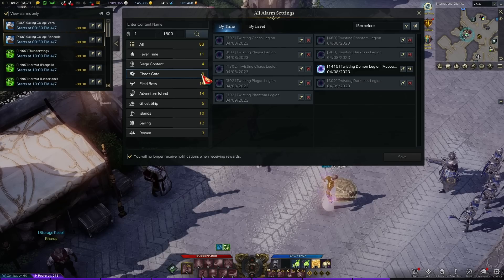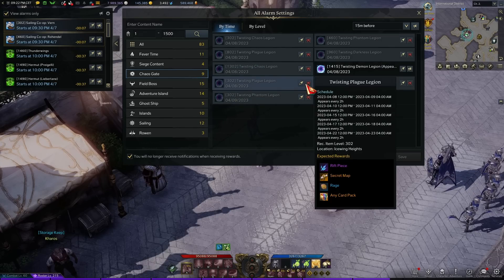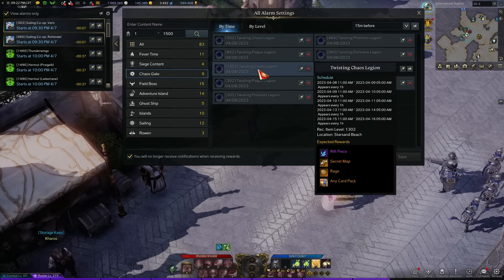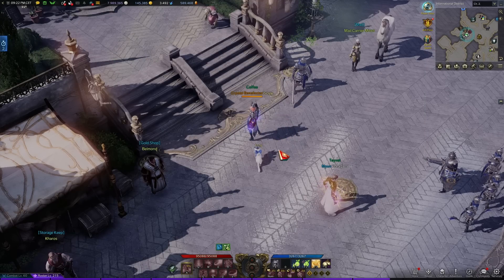I'll also include Chaos Gates here because of the bid system and the guaranteed legendary map at the end — someone's going to buy it and you'll get a share, though the amount is divided by the number of players in that gate, so it can vary. That said, four Chaos Gates every week gives you a little extra gold, plus the maps you get yourself are another guaranteed drop.